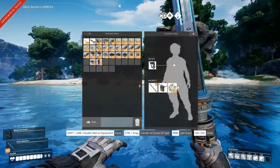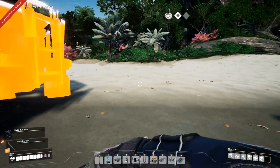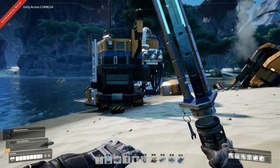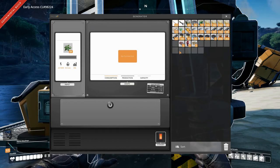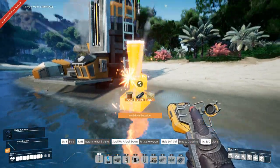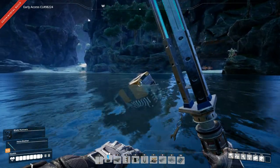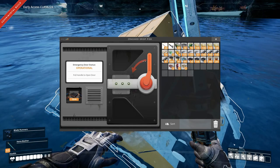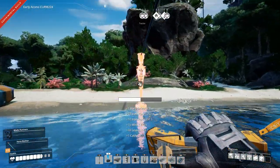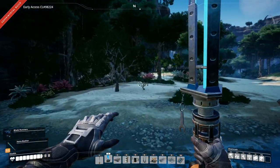We need to build a biomass burner - do we have any biomass to burn? Nope. Let's just grab some leaves, stick those in there, pull the power pole. It's operational - I already made the steel beams. Very good - that's two hard drives! Let's pick this stuff up and keep exploring. There were some nuts over here - there they are.